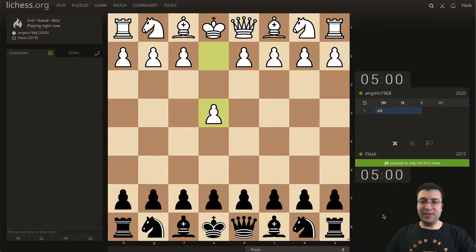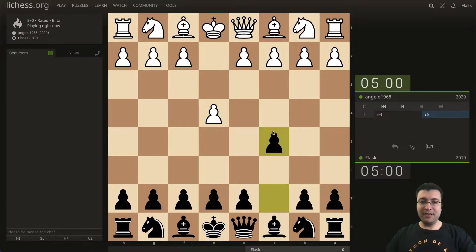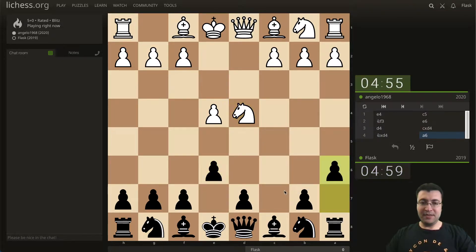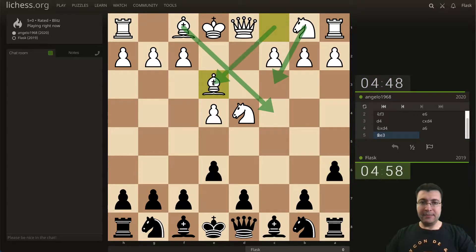Hello and welcome to this video — a five minute chess game. We get the black pieces. Open Sicilian — how's he gonna develop? There are so many choices.